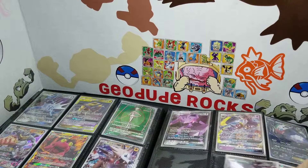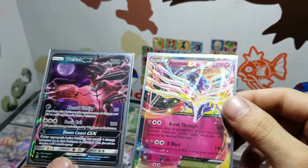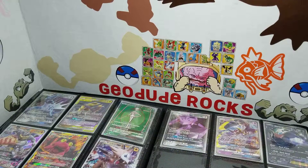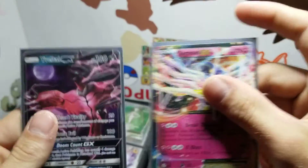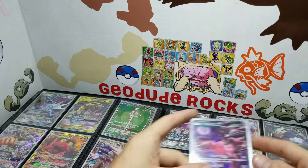I have to do this one for Pokemon Go, guys. Like the video if you want Gen 6. Geodude Rocks did it first. We need Diamond and Pearl remakes. That's what I'm real hyped for. Speaking of Diamond and Pearl remakes, get that Dialga out of there.